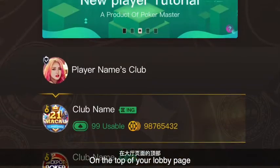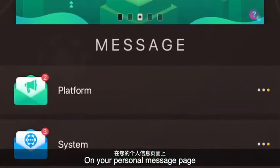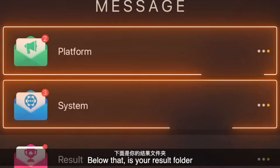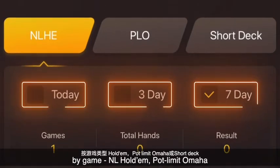On the top of your lobby page, there is a button that says create a club, and a button that says join a club. More on those buttons later. On your personal message page, you can see the system generated messages to you in the system and platform folder. Below that is your result folder.